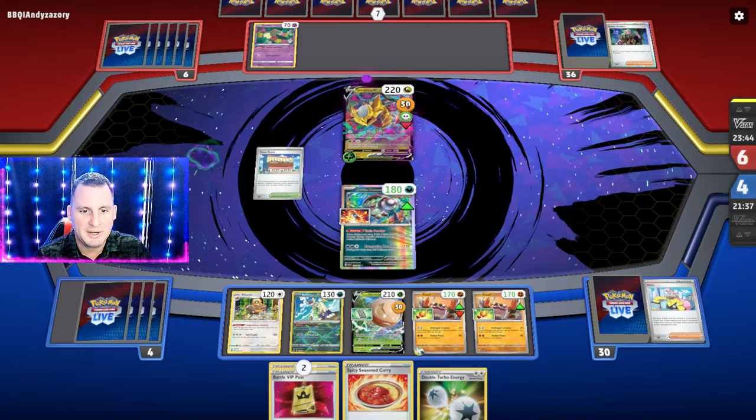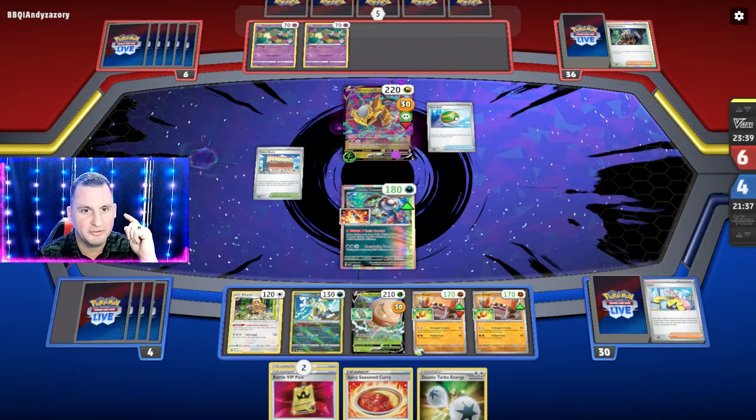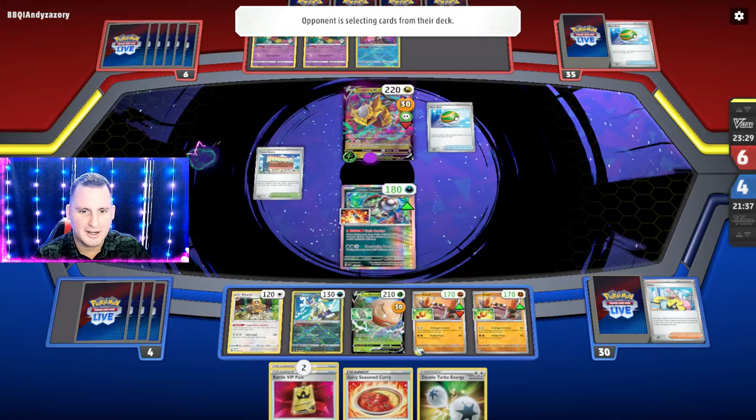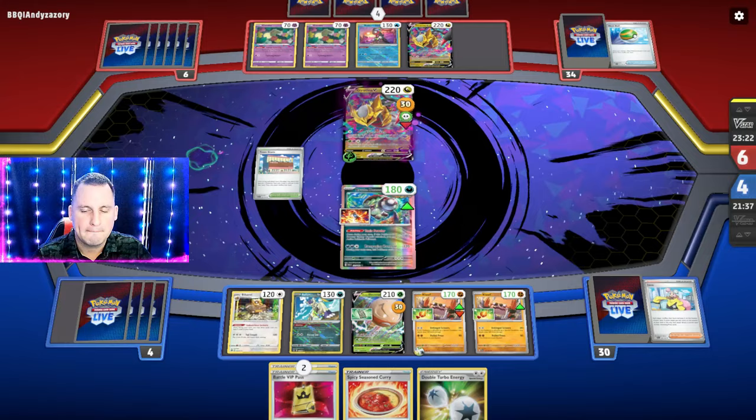We had the Spicy Curry — had we had a Switch Cart, we would have knocked out another Giratina on turn two. That would have been crazy! I Ono'd through four and also Barreled and still didn't find it. You know what helped? Atticus.